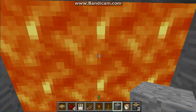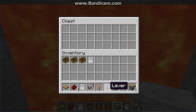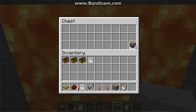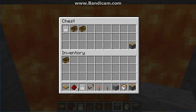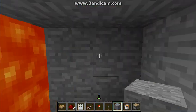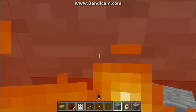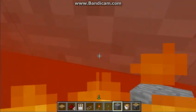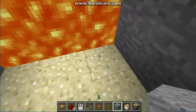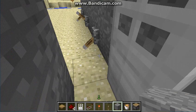Behind here I have a chest — you could put a piston and then people would be like 'whoa' and then they'll be dead because they walked in. Then you can close it by flipping a lever.